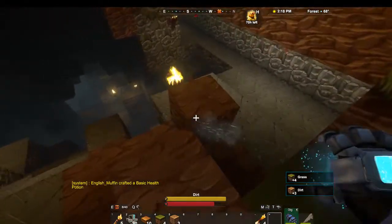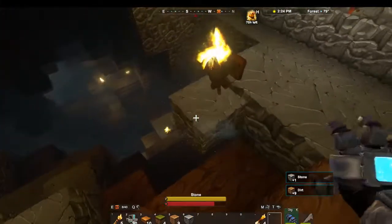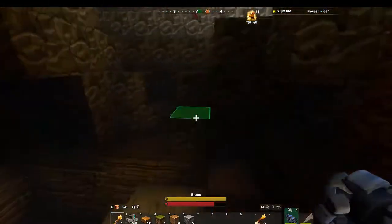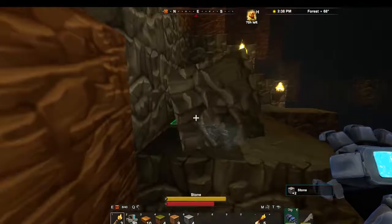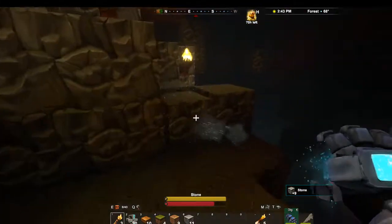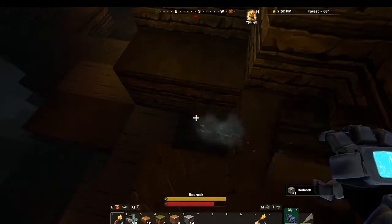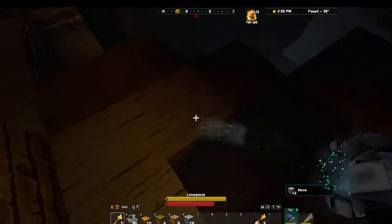She's crafting a bunch of health potions and we improved our torches to better ones. I should have made a better sword. Every time I killed something it wouldn't give me bones. Where's that rock down there? Are you down here? Yeah, right there - just the darker stuff right there. Now I can make a forge!